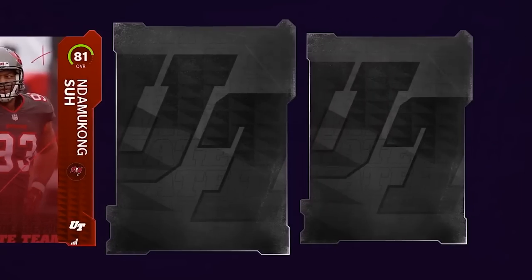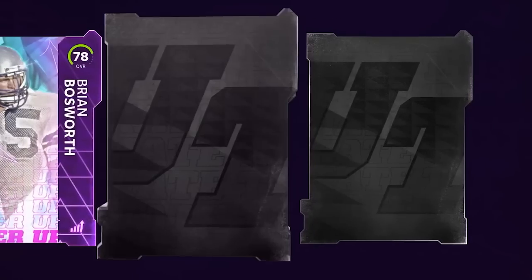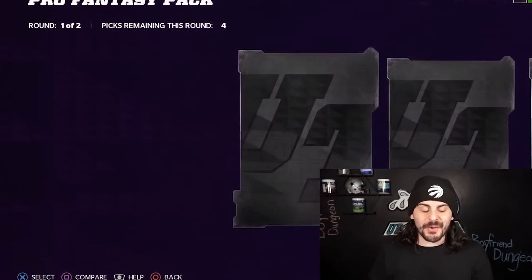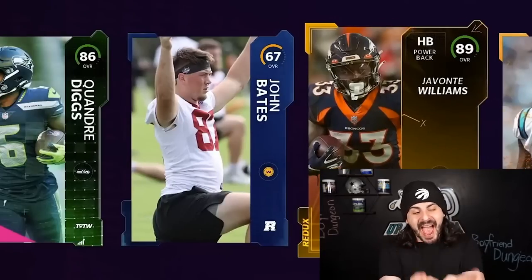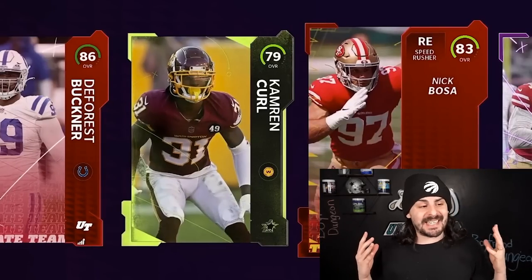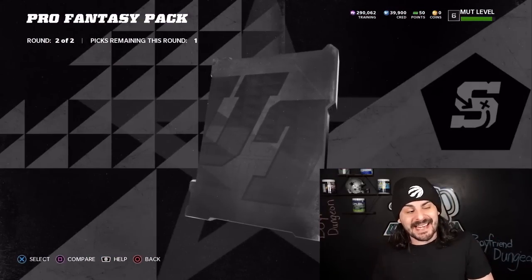An 81, and we got an 87 — we got all elite in the first round. Second round, could it clutch up here? Could this be our best pack so far? We just finished ripping through another 20 Pro Fantasy Packs. We're all the way down to halfway through — 50 Pro Fantasy Packs left. Our luck didn't really change. We did get a decent pull in that 92 that you saw.